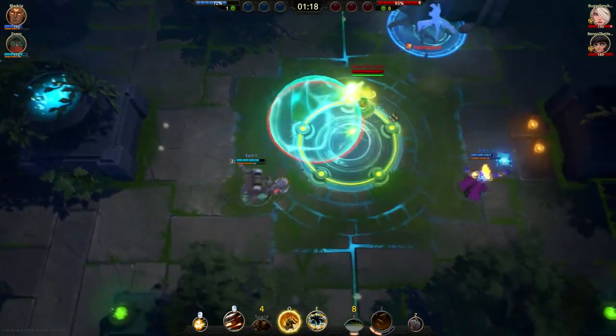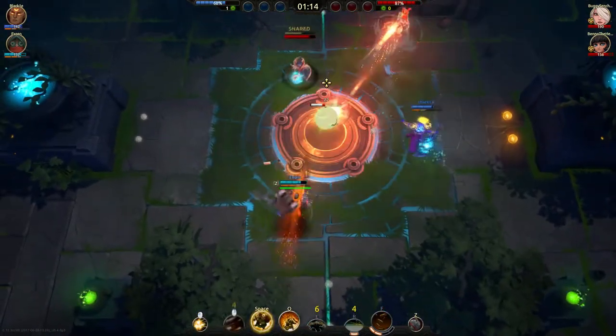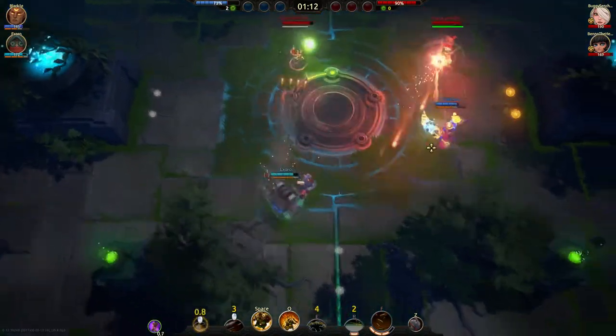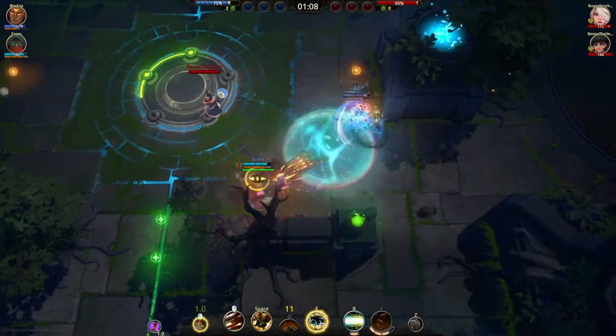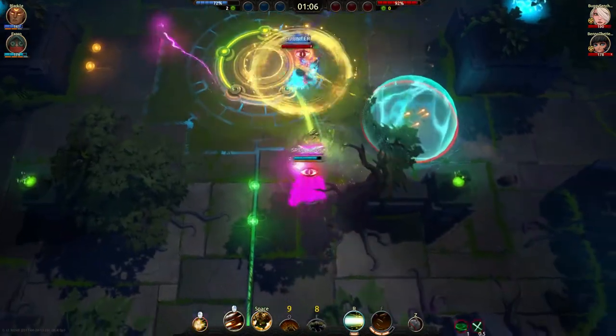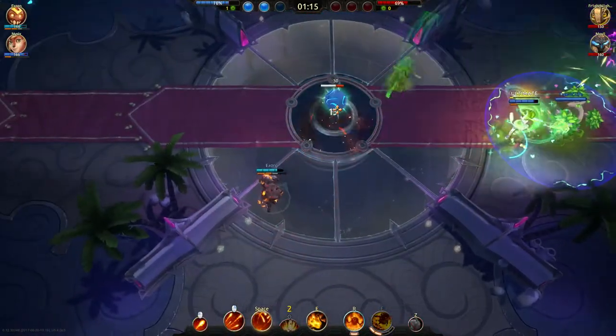I don't know how many times I've seen a Shifu right clicking the orb in the middle with 30 HP thinking it will kill it, but it survives with 6 HP because it only deals 24 damage. At least know your damage, please. This is really simple and it's really helpful. Don't be this moron trying to get an orb.